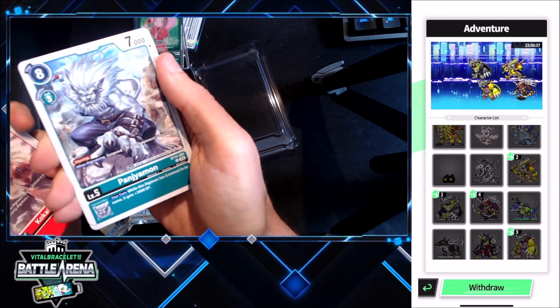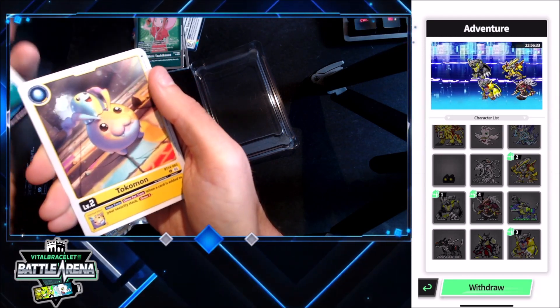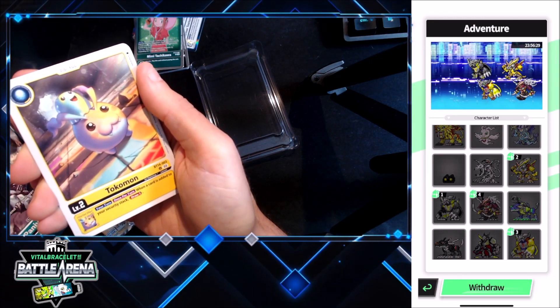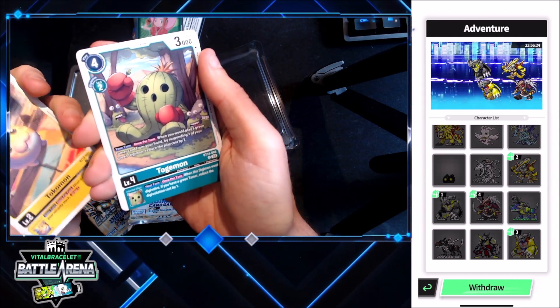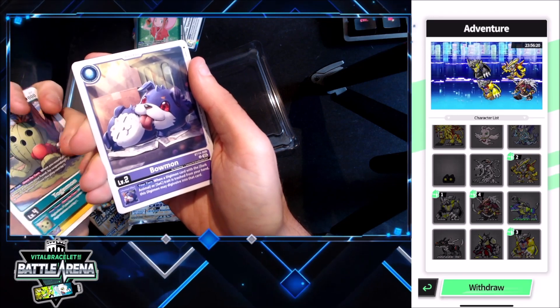Kokatorimon, Pandemon — there's like that white Oyomon. Tokomon — everyone likes Tokomon. When it's out of your security stack drop one — not bad. Togomon, yeah we got all the fan favorites out here. Baomon — not bad.